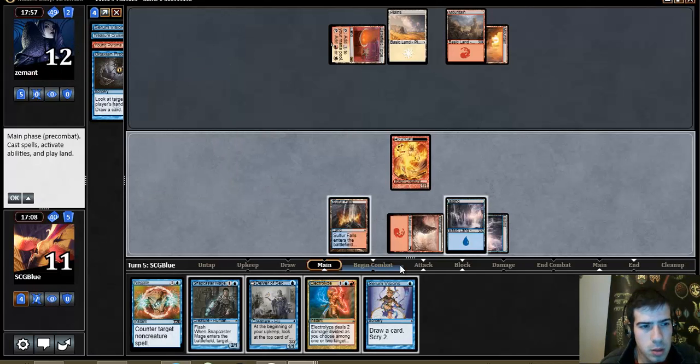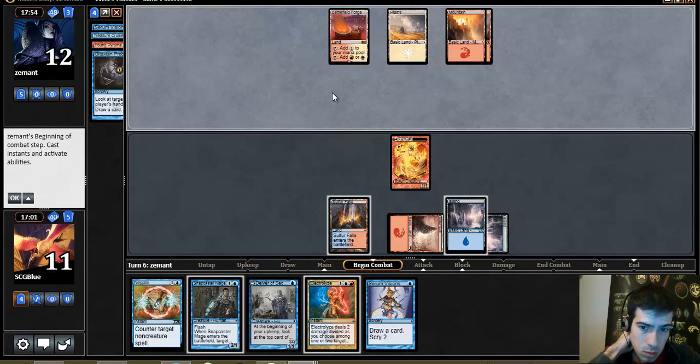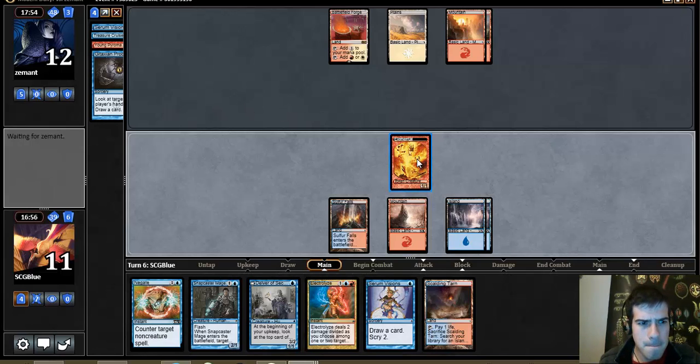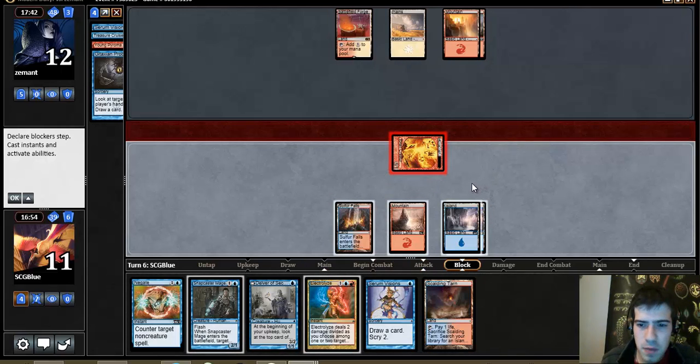Visions Delver — that doesn't seem good here actually, I'd rather just leave up my mana. I'm actually going to Snap this Cruise later, which is an excellent game plan. Visions Delver. I think there's one too many Steam Vents in this deck.